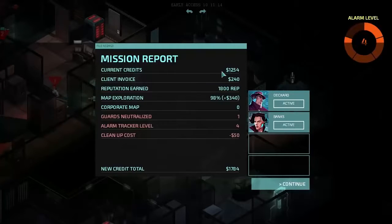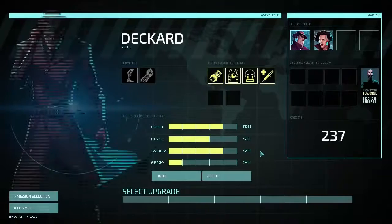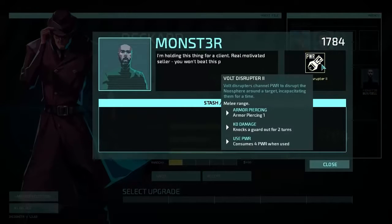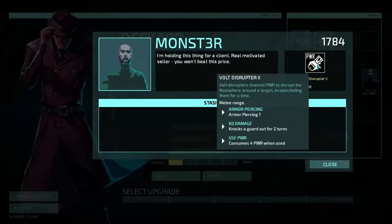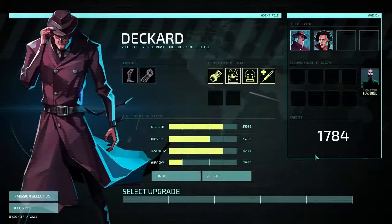That gets us a good number of credits, especially from the client invoice. We get an extra bonus reputation, extra money — this is what Micro Slam lets us get: the map exploration cash bonus. Overall, that was not bad; could have been much worse. I was lucky that all the guards were far away investigating those corpses and the server room, so when the alarms detected us over here, they couldn't immediately rush back. And we were really lucky this guy came out, saw the body, and stopped — he could have seen Banks there. Monster wants to sell us a Volt Disruptor Mark II, which might be worth getting to deal with armored guards.